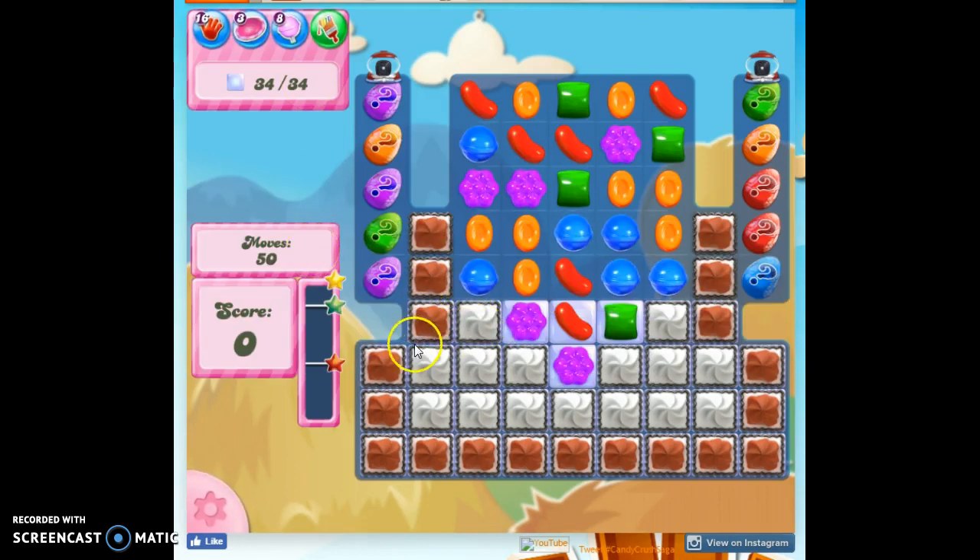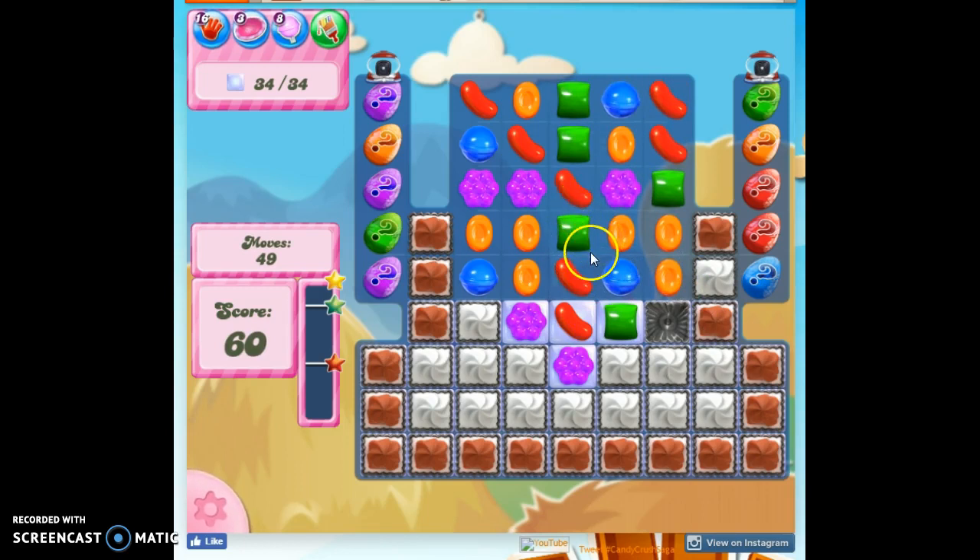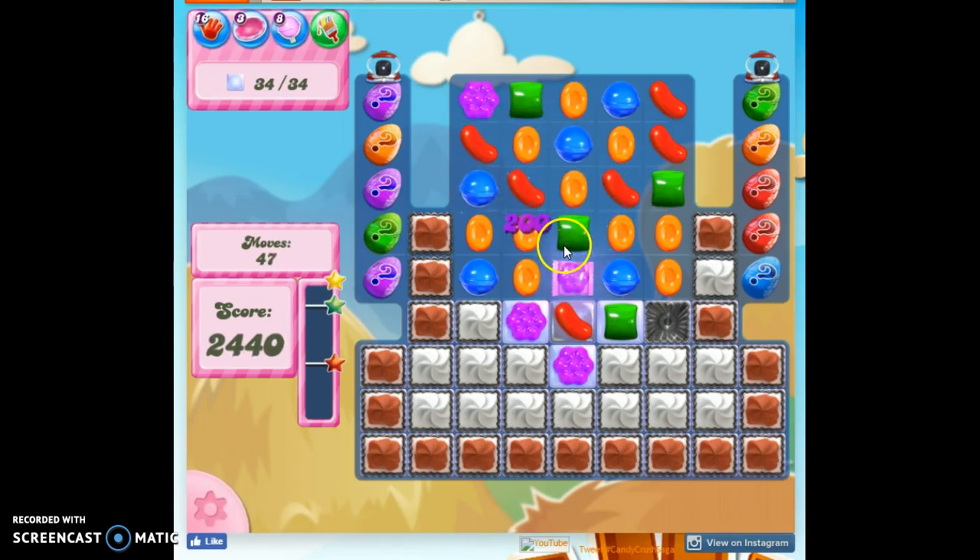The jelly is primarily located under these really thick frosting and in these corners. Notice that we've got these mystery candies along the side, but I'm going to try not to open them up if I can, because right now they're providing a really important blockade. Or if I do open them up, I'm going to really hope that they are really thick frosting.